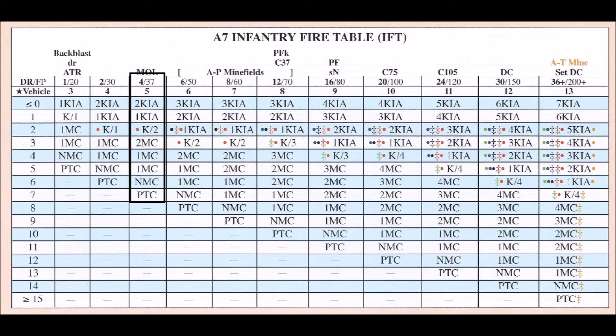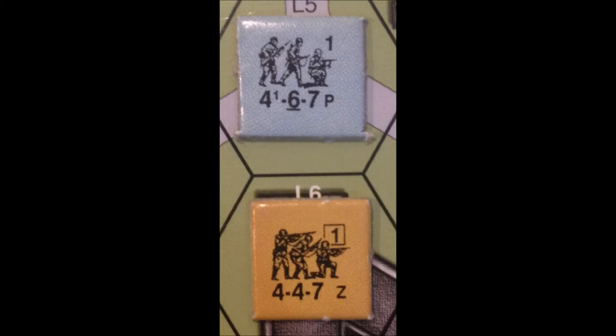What that means in game terms is that at a range of 2 to 4 hexes, the 4-4-7 Russian squad will shoot with its full firepower of 4. This 4 firepower can be doubled, tripled, or halved depending upon the situation.